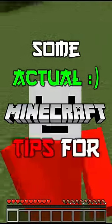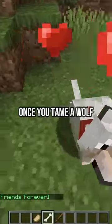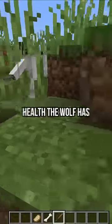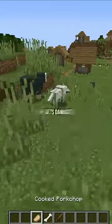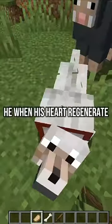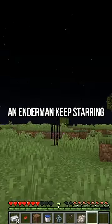Here are some actual Minecraft tips for beginners. Once you tame a wolf, this is very important: the height of his tail indicates how much health the wolf has. As you can see, once he gets damaged his tail goes down, and once you feed him and his hearts regenerate, his tail goes back up.